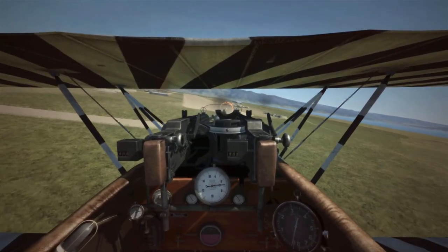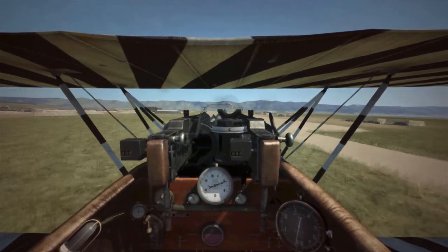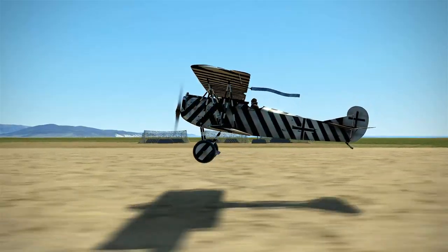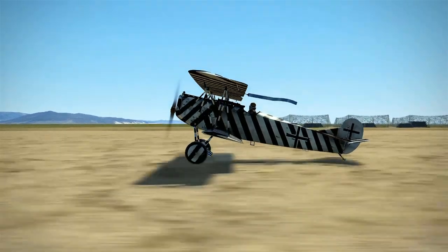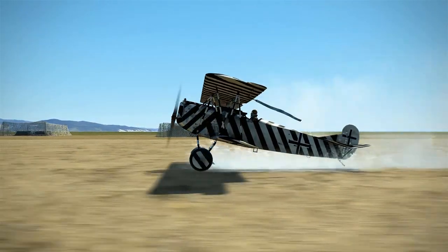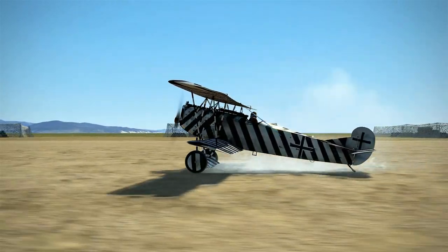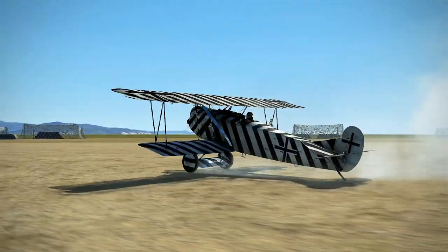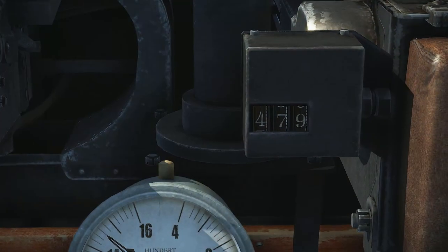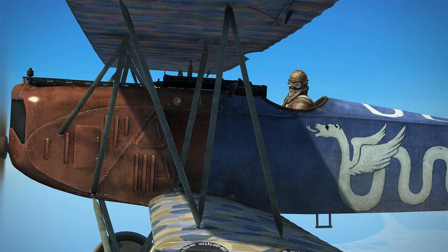Landing the D7 is extremely pleasant. Unlike other WWI aircraft, landing the D7 is very basic with no hidden tricks to watch out for. All you have to do is come in on final, fly close to the ground, cut throttle to idle, pitch the nose up, and watch yourself sink into a perfect three-point landing. The D7 also has some nice perks such as bullet counters and even a primitive high-altitude oxygen system.